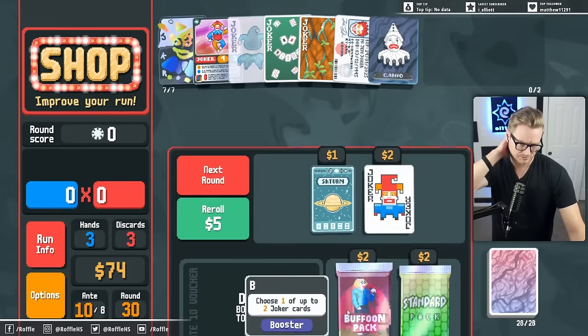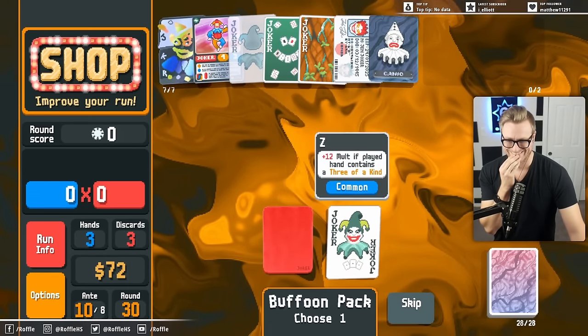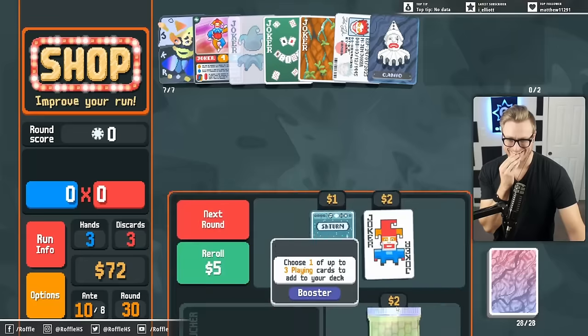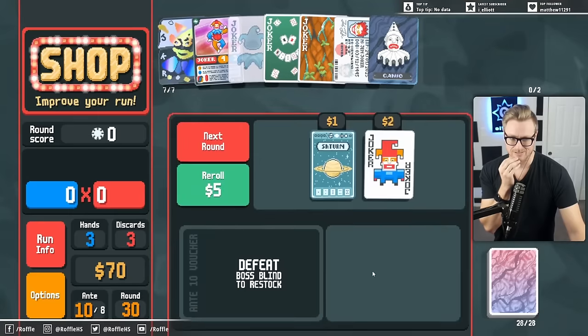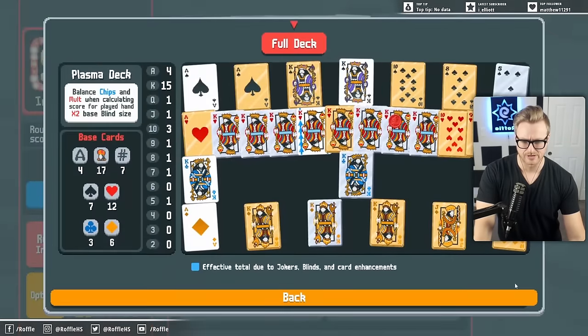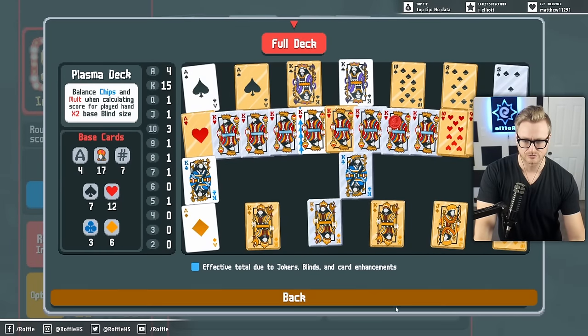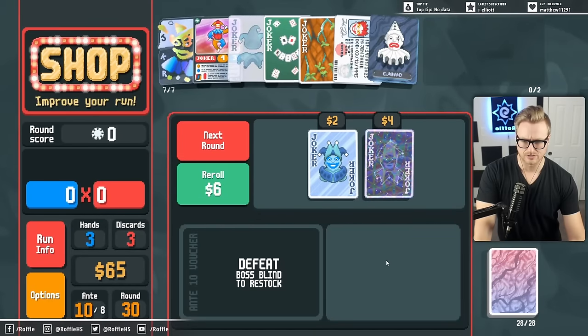That's pretty good. What's in here? Nope. What's in here? Still nothing good. We're almost to the point where we don't have any non-face cards left in our deck so we can get out of the Pareidolia, right? We've got just a few things left.